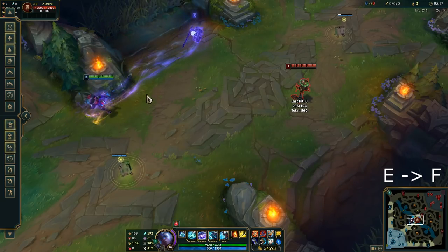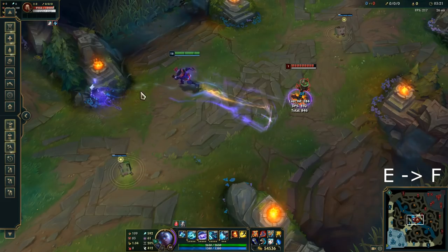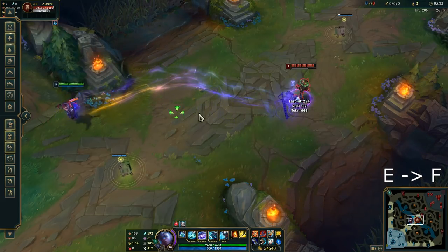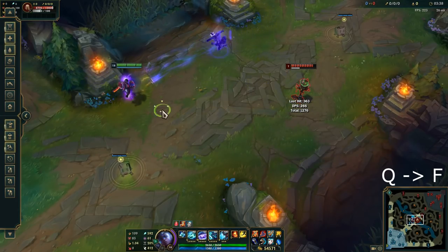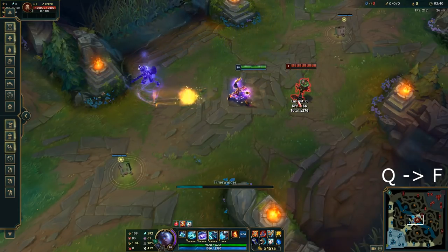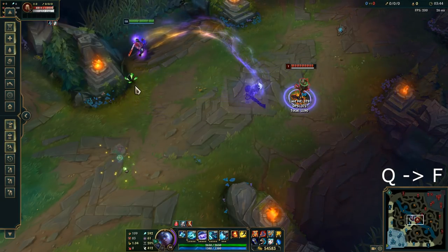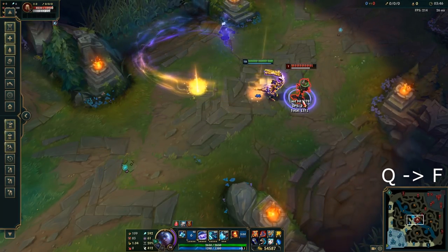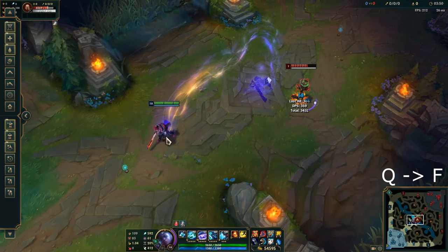Now we have some flash cancels. You don't want to do Flash then E — it's slow. You want to do E then Flash; it's a lot faster and quicker so the enemy can't react. And Q Flash is pretty nice too. If you ever want to flash Q, you can actually Q Flash — because Ekko's Q starts before you flash — so it's really smooth when you click Q then Flash.